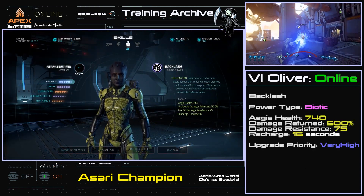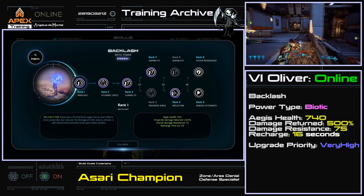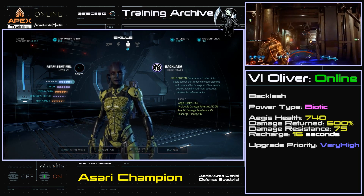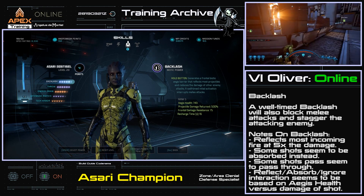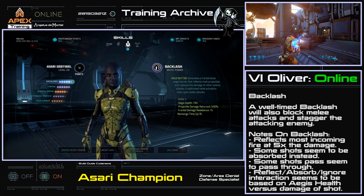The first ability, Backlash, is a new biotic power that allows the champion to summon a Hoplon-esque biotic Aegis that absorbs and reflects damage. Before we get into the evolutions, let's first understand how Backlash works. It's not a perfect shield — it reflects back most projectiles that hit it, but some are just absorbed or get through at reduced damage. For example, Hydra missiles are only absorbed, and on gold will likely break the Aegis and still damage the Sentinel.